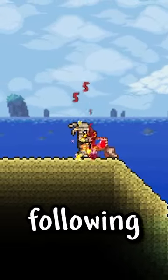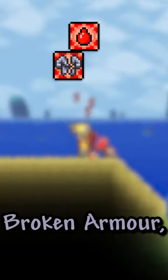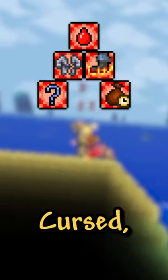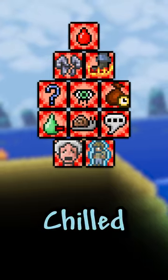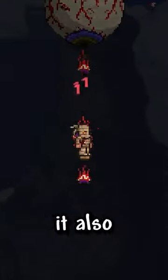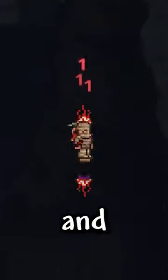When equipped, it grants immunity to the following debuffs: bleeding, broken armor, burning, confused, cursed, darkness, poisoned, silenced, slow, weak, chilled, and stoned. While this is happening, it also grants immunity to knockback and fire blocks.